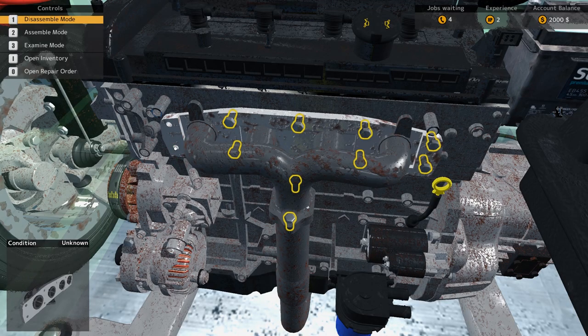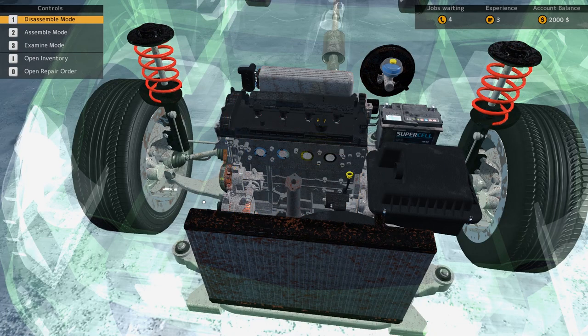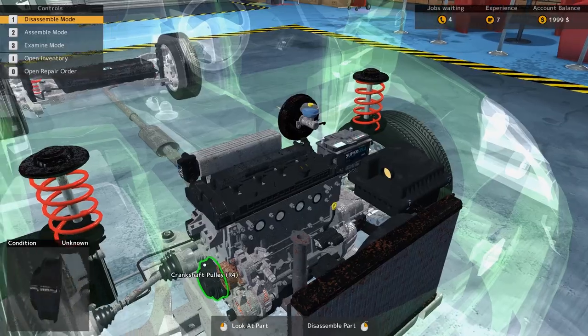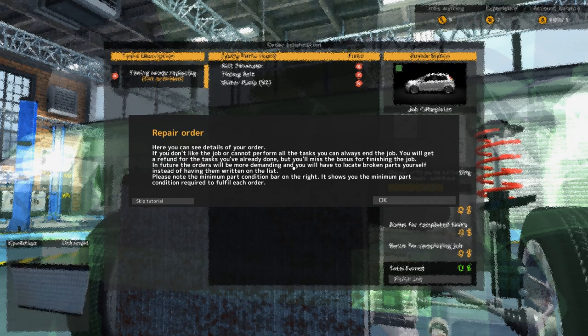There's gotta be a fast way of unscrewing these screws. Just hold it - yeah, cool. I guess I have to admire the fact that they've completely replicated what I assume is a pretty accurate engine, in terms of even taking off the screws. I'm doing this to get rid of the engine block. I don't even know if that's what I'm supposed to be doing. Can I move around here? Oh, I can - maybe that would have helped. What am I even doing again? It's a belt. I want to know - open repair order. Controls. Open repair order. We'll find out what I was supposed to do. If you don't like the job, or cannot perform all the tasks, you can end the job.